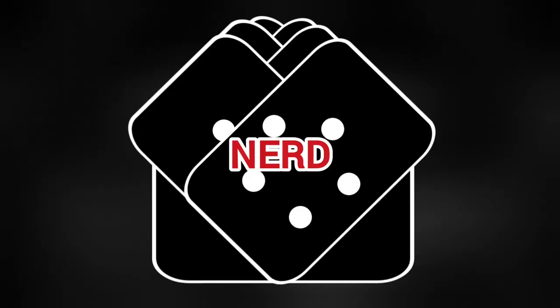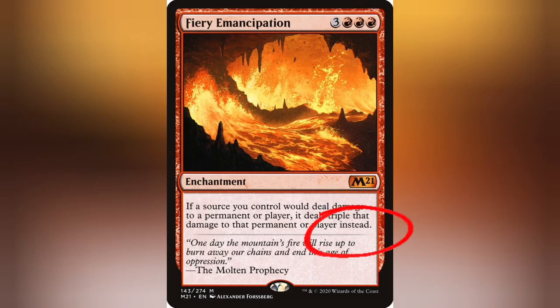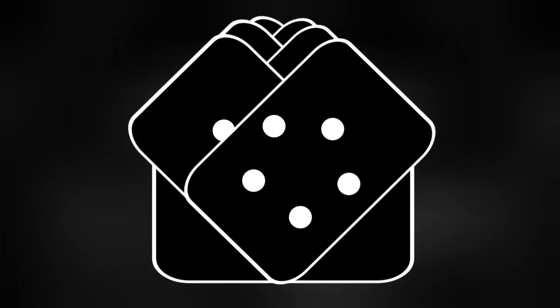Spoiler Alert — math! So to start off, how do I identify a Replacement Effect in the first place? Well, it's actually a lot simpler than you think. Any card that reads 'instead' is considered a Replacement Effect. That's it, video's over, you can go home. Still here? Okay, cool. What can get confusing is when the Replacement Effect comes into play and how does it interact with the board? It could be pretty simple, right? Have a Fiery Emancipation on board, swing with a 1/1, and triple that damage to 3.